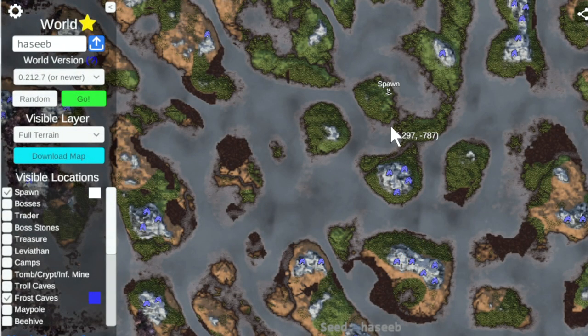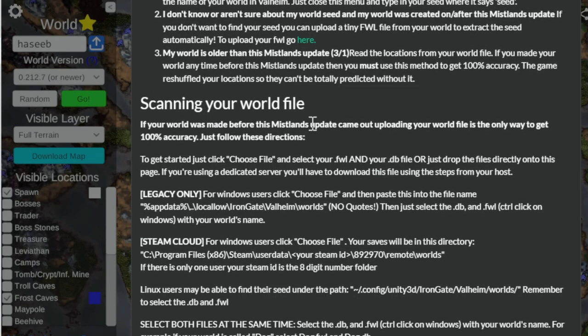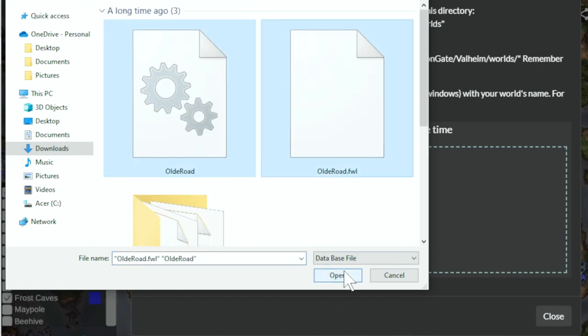Now, how would you actually upload your own world? Let's say you want to look at the map of an existing server and you don't know what the seed is. Because the seed is normally going to be kind of kept from you just so that it's harder for you to look at a map of the server — so you're not always going to be able to find it. But if you have the world, like you've been making the Valheim world on your own computer and you're not joining a server, then you can actually just upload your world using the upload world instructions here. All you do is locate your FWL and DB file and then you can open them.